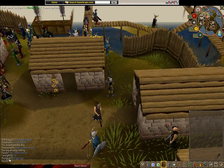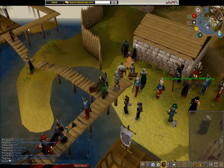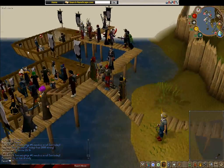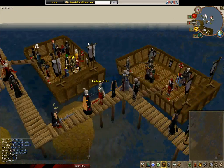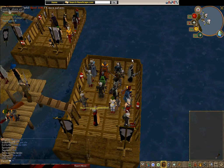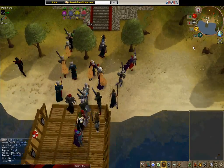There are three landers: the novice, intermediate, and expert. I usually go into the expert since I'm a level 102. Make sure you have your run on in the lander, otherwise when you first get out it's going to be really slow — you're going to be walking out of the lander and that looks bad.